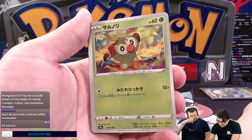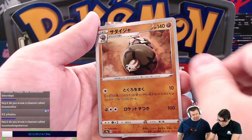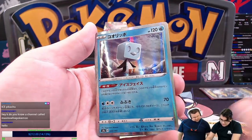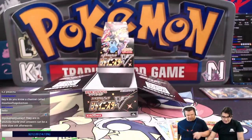We have Duraludon, we got ourselves Grookey, we have Centiskorch, Bird Keeper, Silicobra, Sandaconda, Galarian Weezing, Ice Cube, and another Centiskorch.